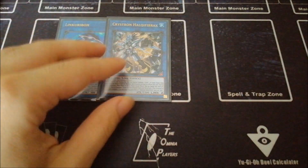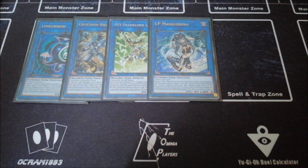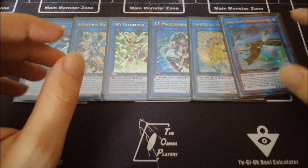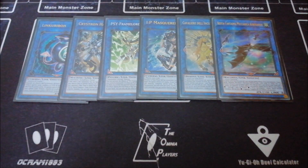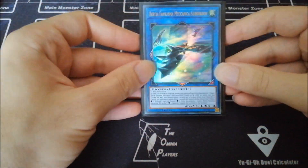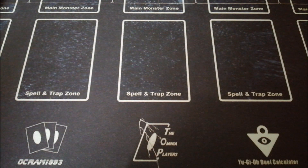One Orcust Harp Horror — best card of the meta game. One Lambda — this card is so strong especially now that Gamma is so required. One IP Masquerena — a super strong interruption because you can go into your Unicorn. And last but not least, one Mecha Phantom Beast Auroradon. You can cut Lambda and maybe Masquerena if you want to play something like Borrelsword, but it's really hard for this deck to go into a link four, and a lot of the time you don't even need Borrelsword because Ultimate Conductor Tyranno does the same job and is sometimes even better.